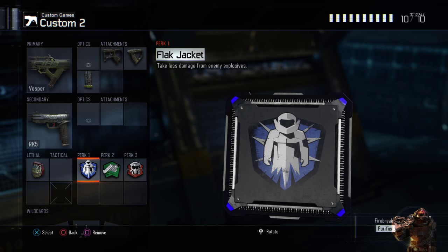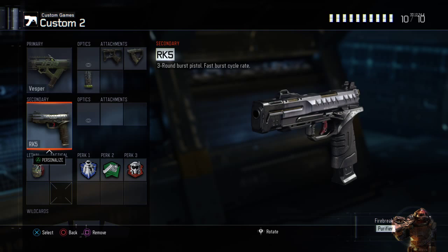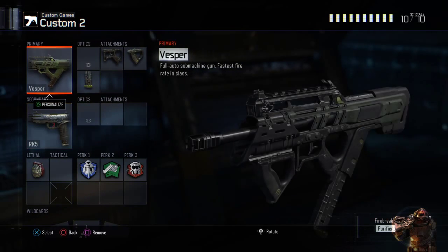Flak Jacket is kind of a must-have as well. Frag is just my personal preference. A pistol is great to have with the Vespa, because if you run out of ammo its reload time isn't too great, so you can swap to the pistol and get a kill. Or if you run out of ammo completely when you go on streaks — which happens to me all the time — the RK5 is a great pistol to have. I personally prefer it over the L-CAR for this particular class.